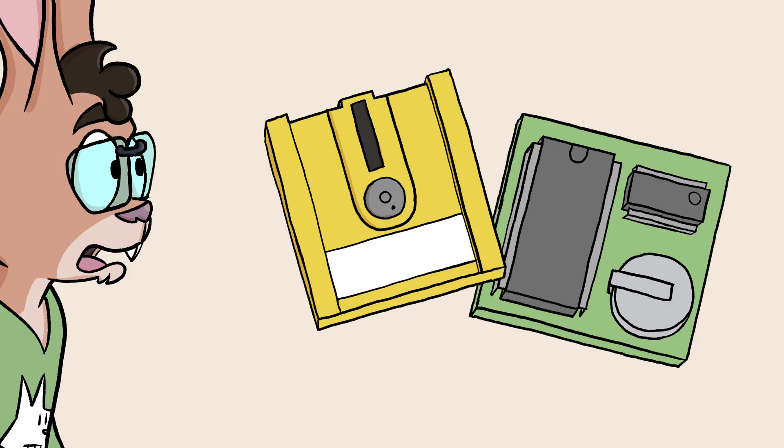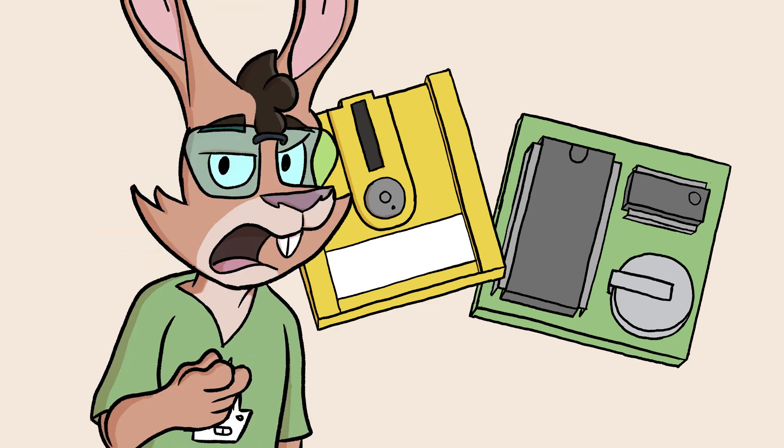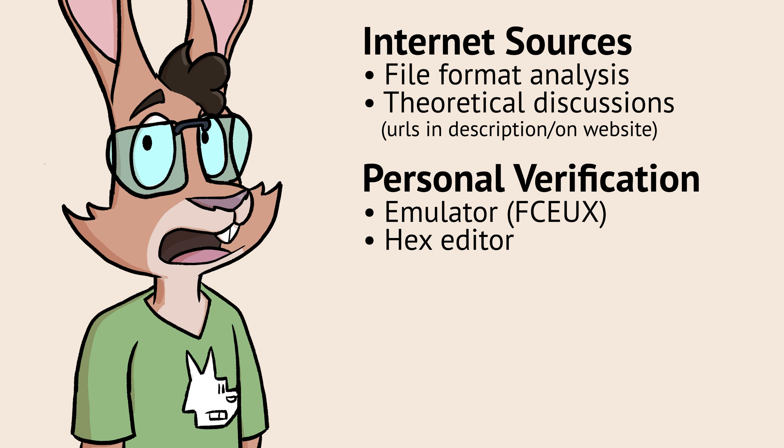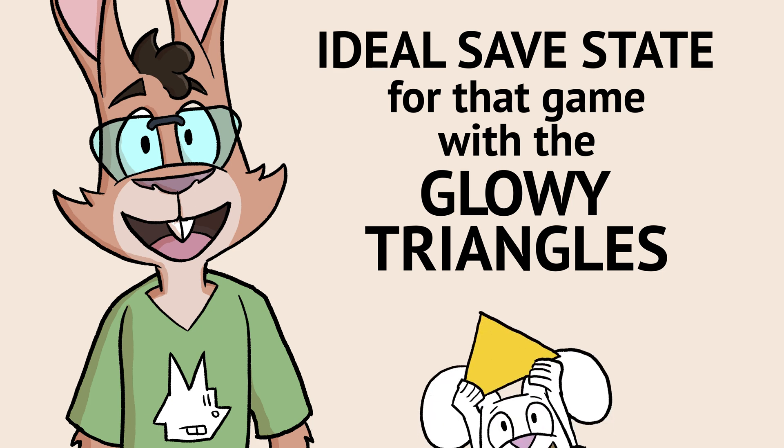Of course, The Legend of Zelda never came with passwords — save data was always stored on floppies or in cartridge RAM. But what if it did have a password? Looking around for the save format for The Legend of Zelda turned up a few sources, both real and theoretical. I verified what I could with an emulator and a hex editor. What I found showed some inefficiencies with how data was stored, so we're going to tweak some stuff and come up with an ideal save state for that game with the glowy triangles.